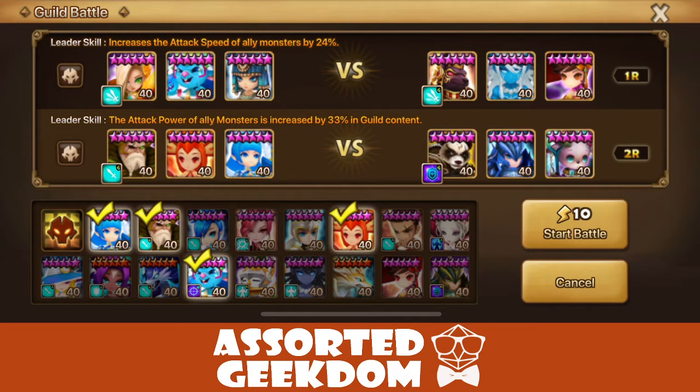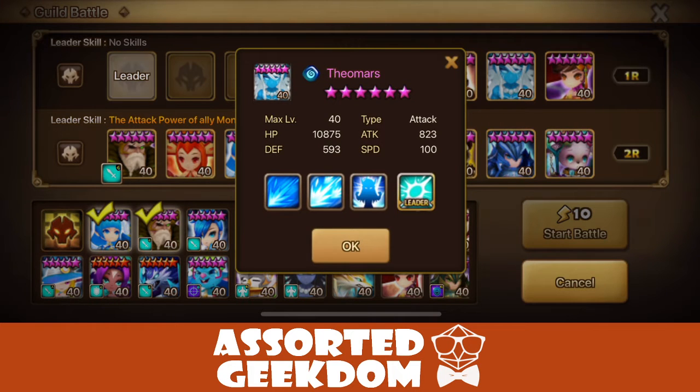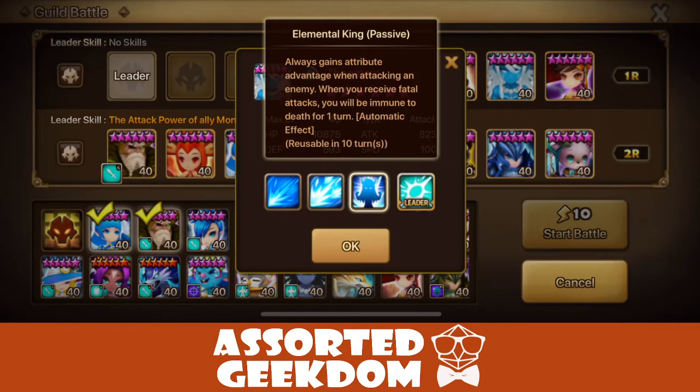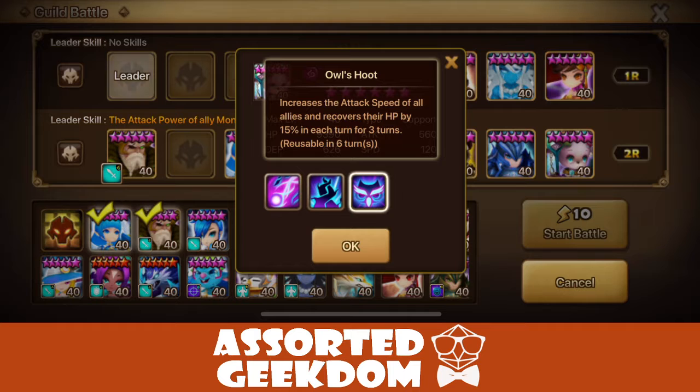I don't really want to use my cheese team — the Taoist and the Spectra — mostly because Theomars is almost always built on Violent, so he'll Violent proc through that. It's also hard to guess where Theomars will attack due to his Elemental King passive, so he can attack just about anyone. His AI is a little bit harder to predict when he's on defense.